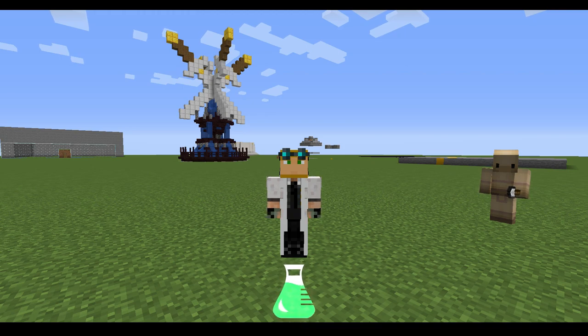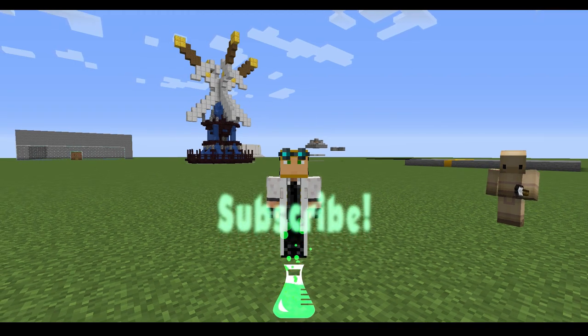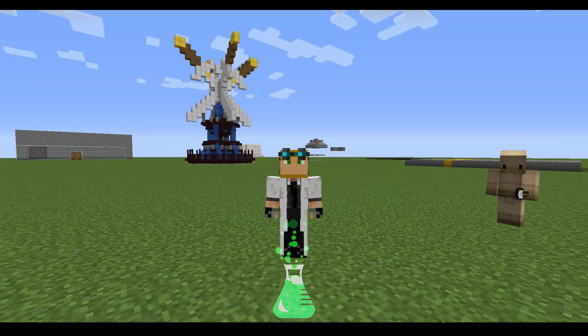That's pretty much all I've got for you today. It's a lengthy tutorial but there's a lot you can do with armor stands, so experiment and come up with some cool stuff. Don't be shy using them as mob placeholders for new abilities. Thanks so much for watching, make sure to subscribe, and I can't wait to see what you come up with.